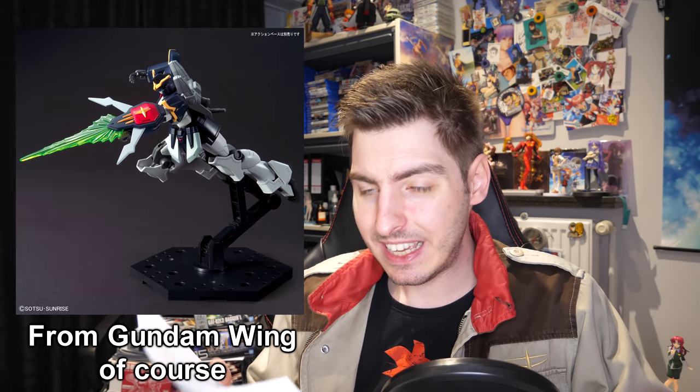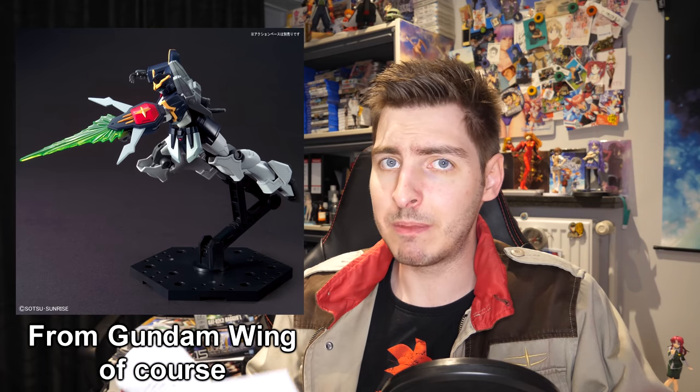Yesterday we got the High Grade After Colony Death Scythe for 1,650 yen — about $15 — meaning we almost have all five of the original Wing Gundams. The question now is whether the next Wing kit will be the Shenlong Gundam or another grunt mobile suit first, because personally I wouldn't mind getting the Taurus or the Virgo first. I'm very much looking forward to getting my Death Scythe — those promotional images look really good. Just look at that knee; it's got better armor separation than the Master Grade Jinn had.